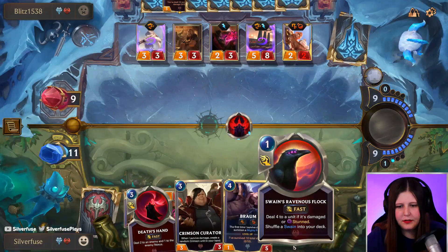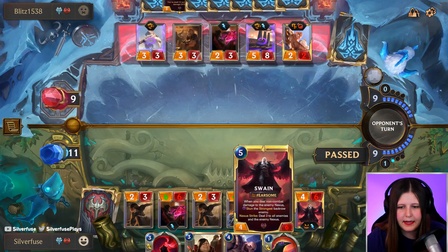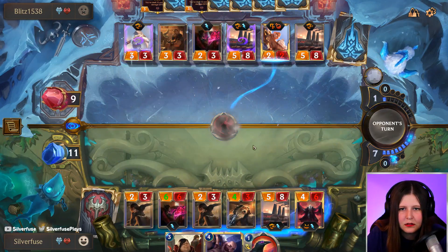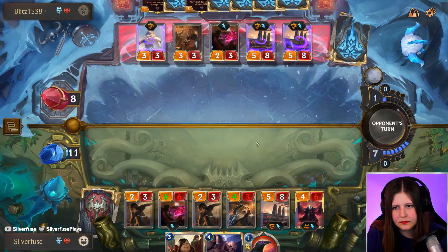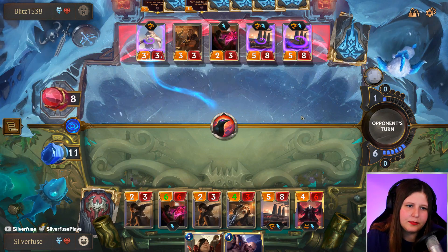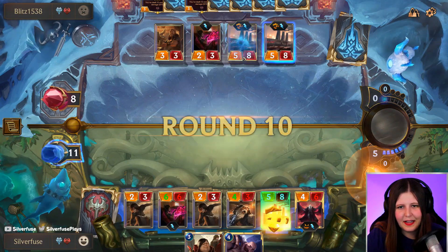They know I have this other Swain and they know I have Ravenous Flock in my hand, so I kind of saw that as a win. Stun, stun, stun — and we can open attack and get Swain leveled up. We're still gonna win because now we're going to kill this too, and then this open attack kills him. They can't do anything against this open attack — stun, stun, stun. They can play Fury of the North but it's still not enough against this board. This board is dangerous. Two Leviathans is scary, but me leveling up my Swain is better.